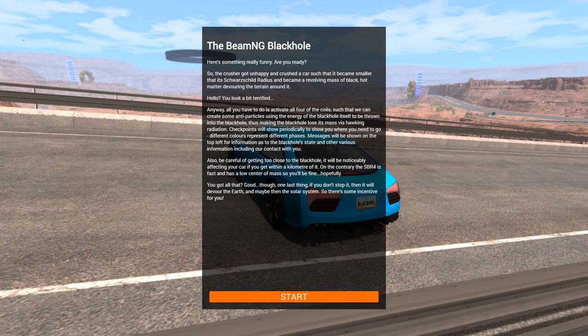So it looks like we actually have a little bit of backstory here. It says: the BeamNG black hole — here's something really funny, are you ready? The crusher got unhappy and crushed a car such that it became smaller than the Schwarzschild radius and became a revolving mass of black hot matter devouring the terrain around it. All you have to do is activate all four of the coils such that we can create some antiparticles using the energy of the black hole itself, to be thrown into the black hole, thus making the black hole lose its mass via Hawking radiation.